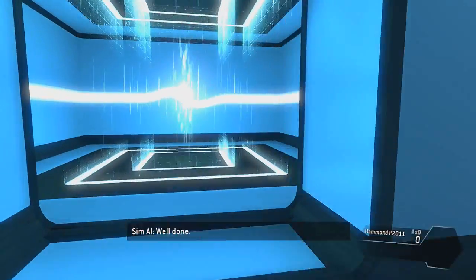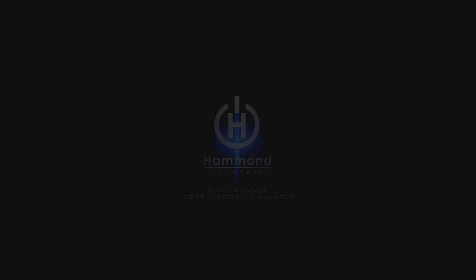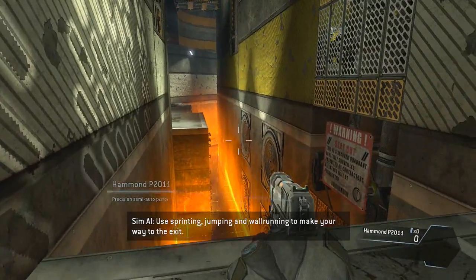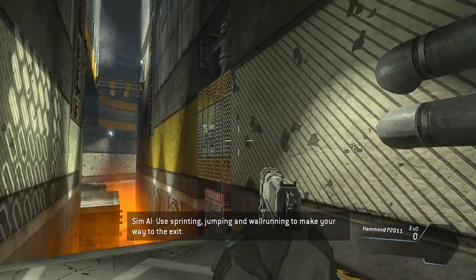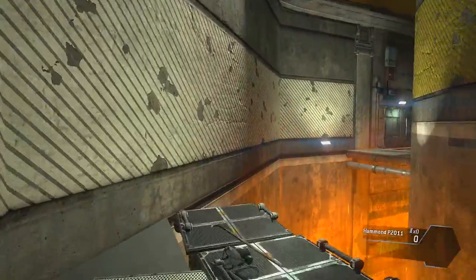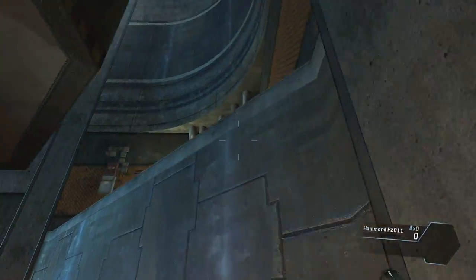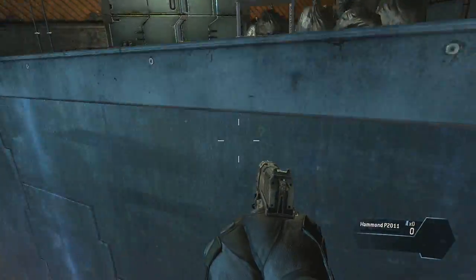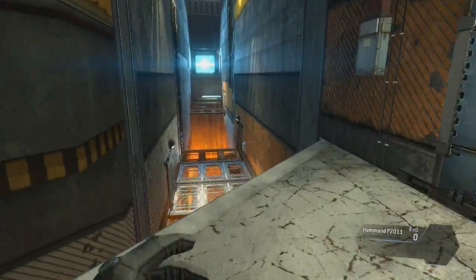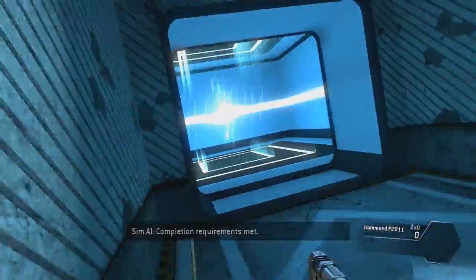Wall runs can be chained together to travel farther. Try jumping from one wall run directly into another. Well done. Use sprinting, jumping, and wall running to make your way to the exit. Complete. Completion requirements met.